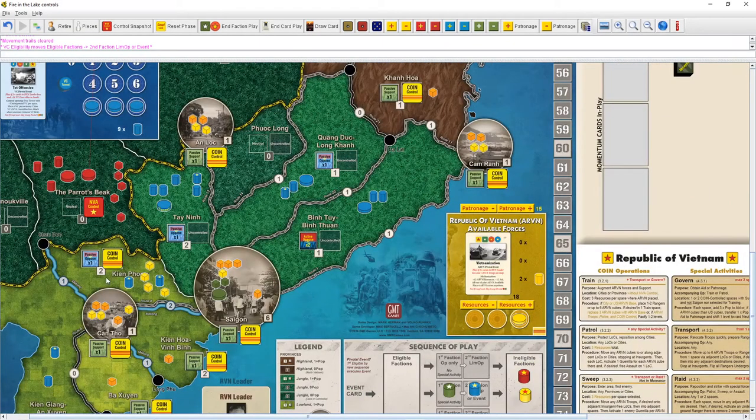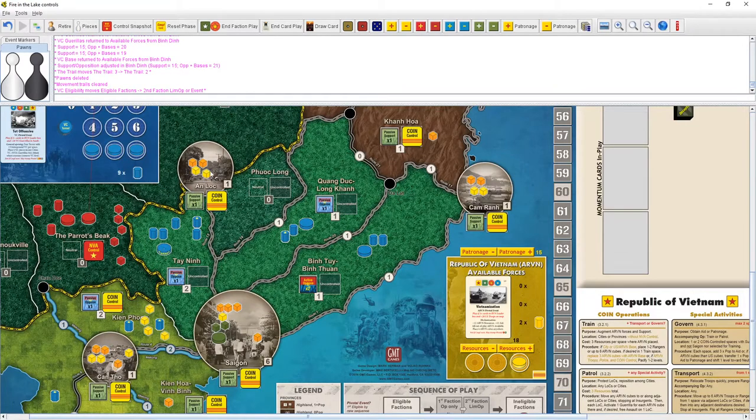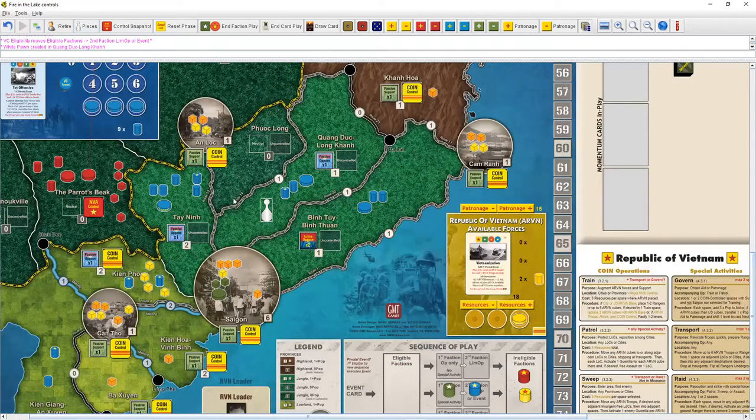I'd rather use the limited op to maybe march and ambush, or build up in the jungle. Building up in Tan Ninh could make it a really strong secure place — it's close to a LOC, close to Saigon, close to Gen Vong, a really nice location. I'm a little worried the NVA will come in and take my good stuff though. Maybe over in another area where they haven't come in force yet.